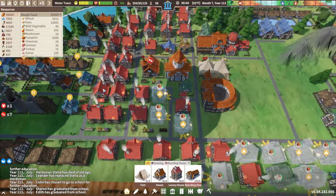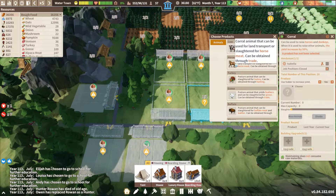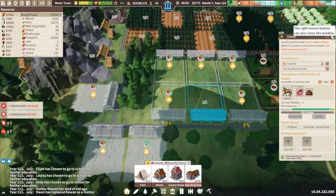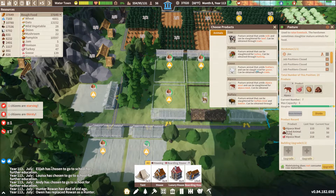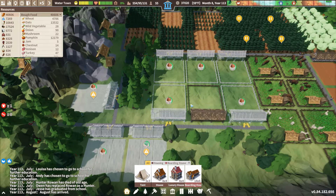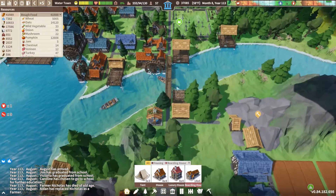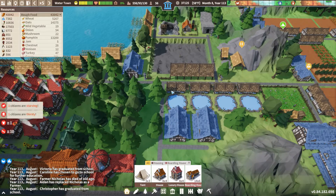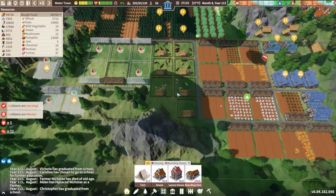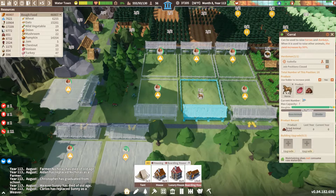I can hear the little ping of things getting built. Our corral is ready to roll — and there we go, horses! Horses have to be in corrals, not pastures. So if you're going to get horses, get the corrals first. We had two horses up in our ferry area and they're gone now. Let's see if we can find them — sometimes you can see animals moving across the map between corrals. We have two horses listed, so they'll be there shortly.